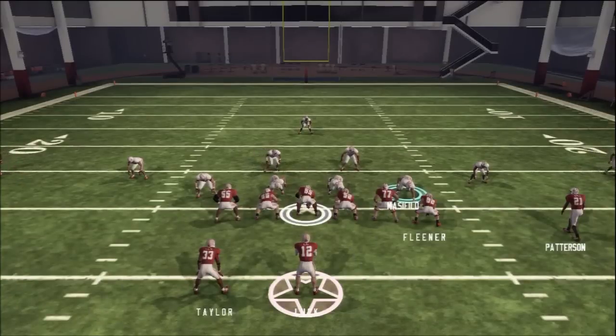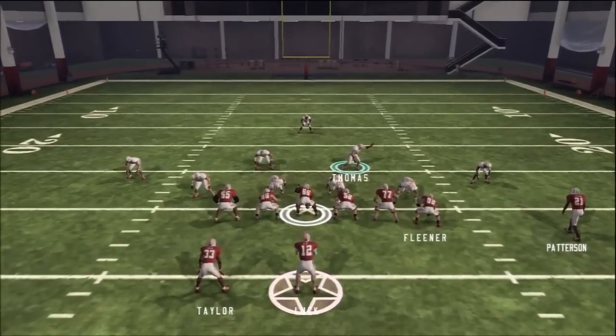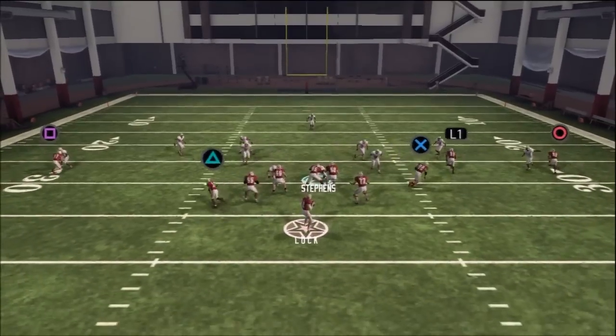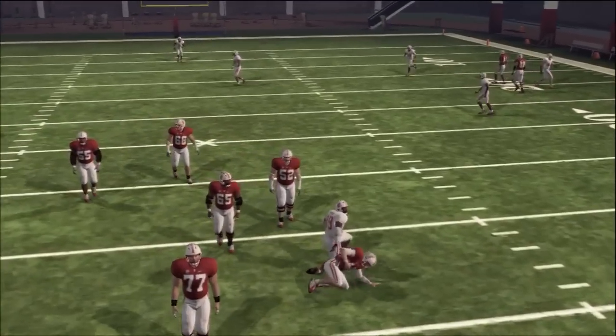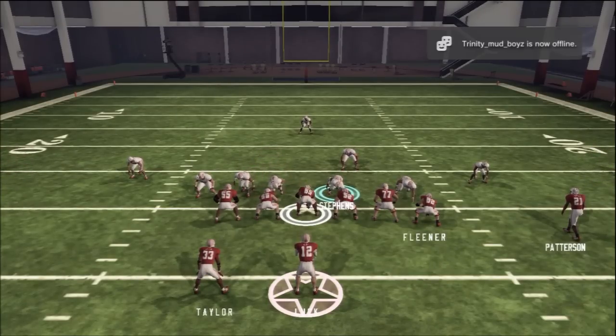Really, the only thing that's super effective against this is people that like to throw deep and rocket catch. If you run into somebody like that, I suggest switching your pass defense and your zone coverage to conservative. That will push your zones back, and it will also make it so that they go for the swat and not the pick. If your opponent is not really about throwing up the streaks, then put your pass defense on aggressive, and you will just see an ungodly amount of interceptions come from this defense.